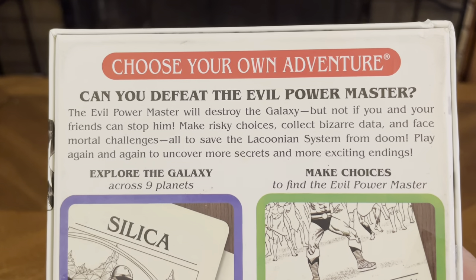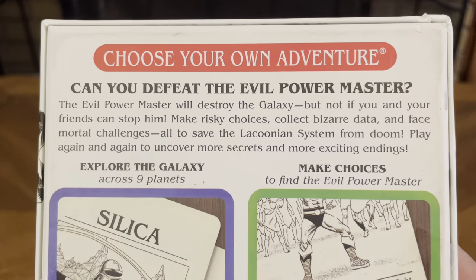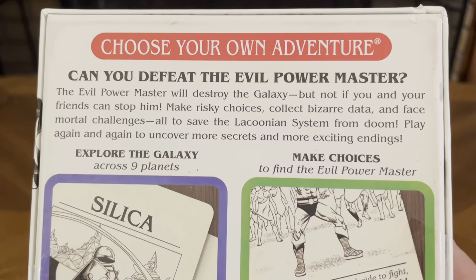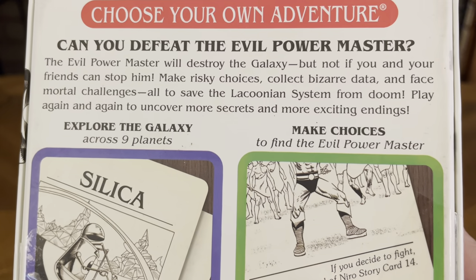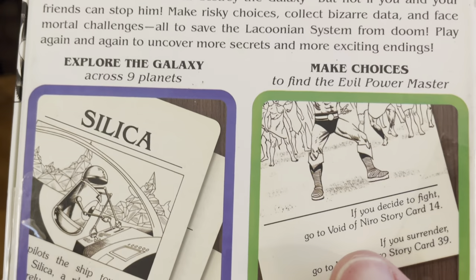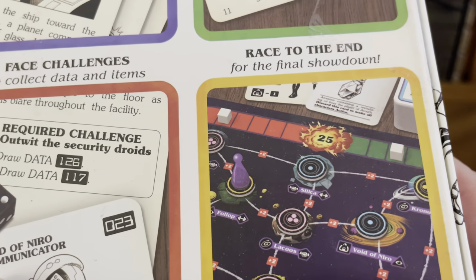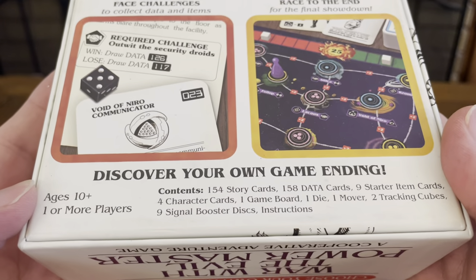Choose Your Own Adventure — Can you defeat the Evil Power Master? The Evil Power Master will destroy the galaxy, but not if you and your friends can stop him. Make risky choices, collect bizarre data, and face mortal challenges — all to save the Lacoonian system from doom. Play again and again to uncover more secrets and more exciting endings. Explore the galaxy across nine planets, make choices to find the Evil Power Master, face challenges to collect data and items, and race to the end for the final showdown. Discover your own game ending.